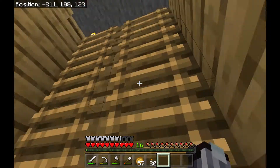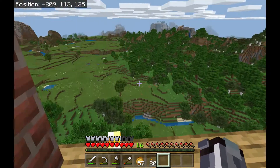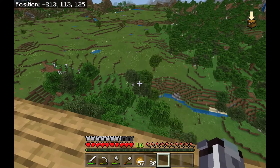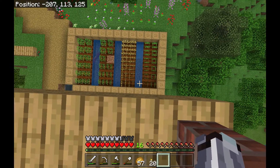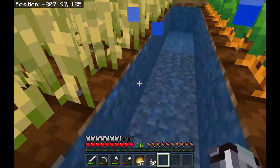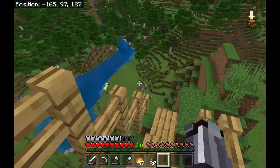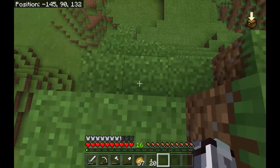Up here I haven't showed you the watchtower yet, but this is what the view is. I think before I end the video today I am going to probably head over there on the bridge I made. This bridge — the reason I made it was because it was a pain having to go down over there. So I have multiple ways of getting off my little sky island.